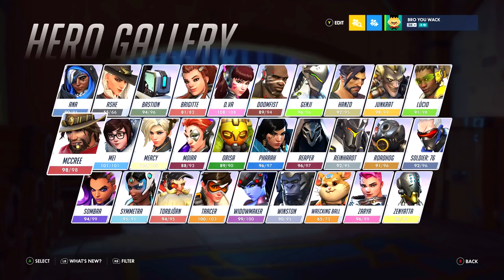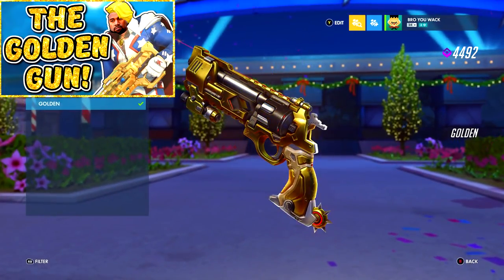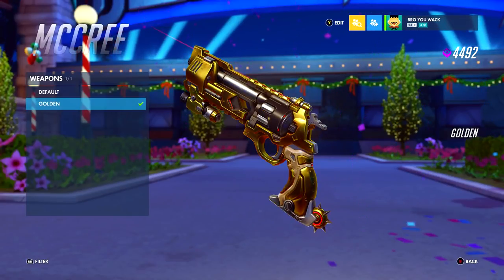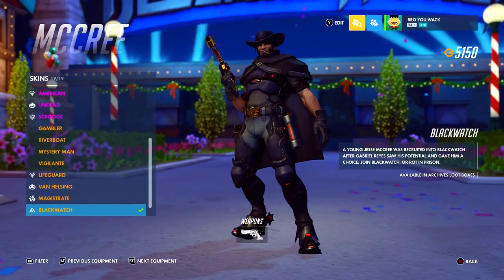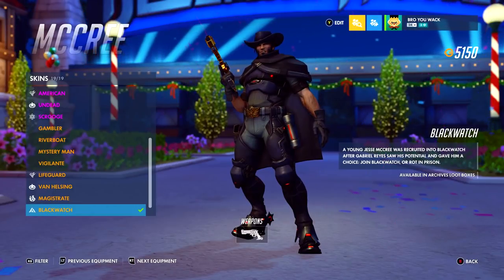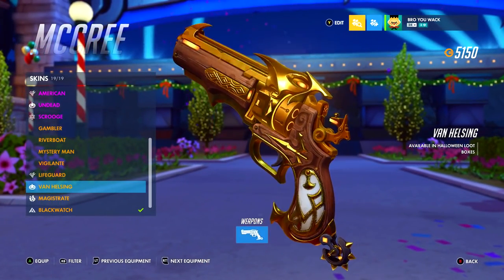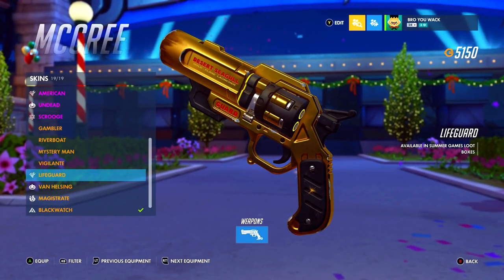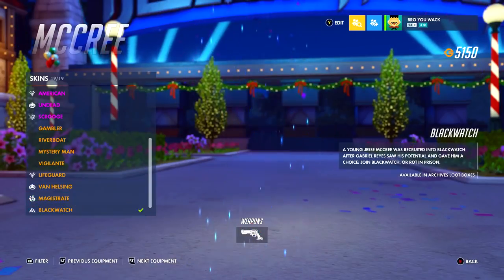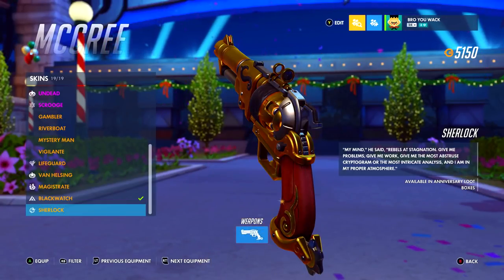Now we're on to McCree's gold gun. All three of these heroes share the same story — you simply get a cool gold gun, you get the golden magnum. Over time I started to get better with McCree. It was one of those no-brainer gold guns — I occasionally play McCree, similar to Reaper, so I got the gold gun. You get the Vauclain skin, the Lifeguard skin with the flare gun. McCree is a cool dude with a lot of cool skins and unique gold guns, so that's why I got McCree's gold gun.